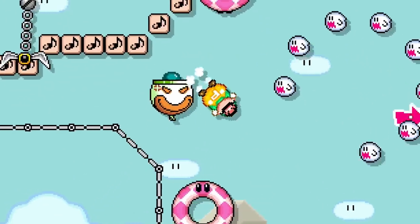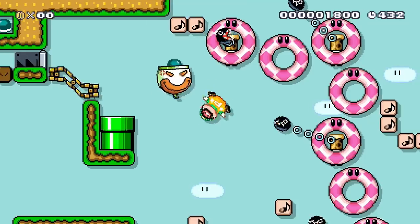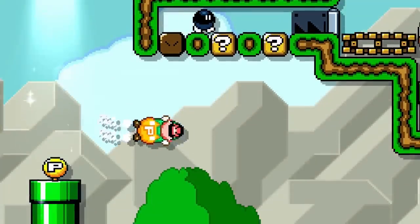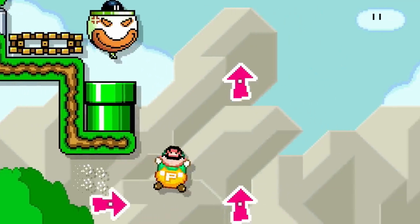Luigi wants to see if he can earn some delicious coins by becoming a delivery man. In this course, Luigi will need to bring items across to impatient customers. This Bob-omb needs to walk into a Koopa Clown car and then will follow Luigi wherever he flies.